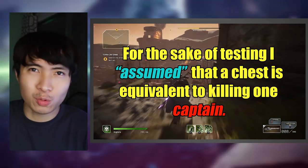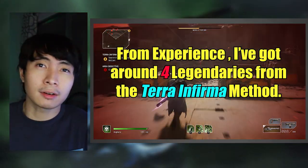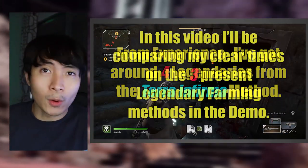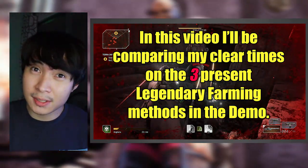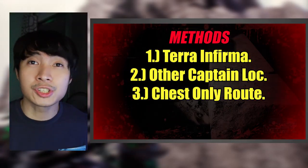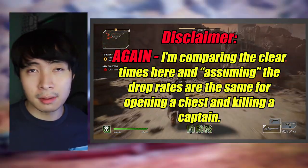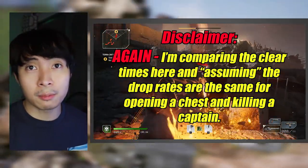I did not do any drop comparisons between picking up chests and killing captains. From experience, I got four legendaries from the Terra Infirma quest. I just compared my runs in terms of how much time they took, to know if I was wasting time or being efficient. I did several runs with the Terra Infirma quest, the other captain quest, and the chest looting route. This is considering that killing a captain is equal to opening one chest — I'm not saying that's a fact, but I'm just assuming it for this test.